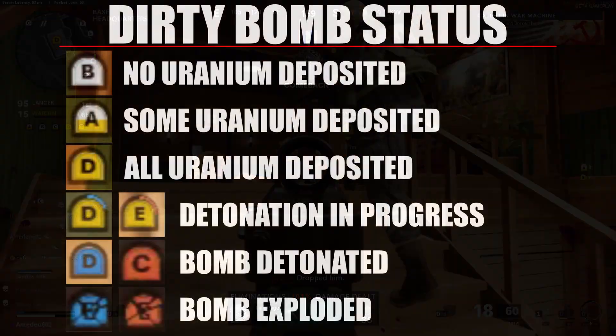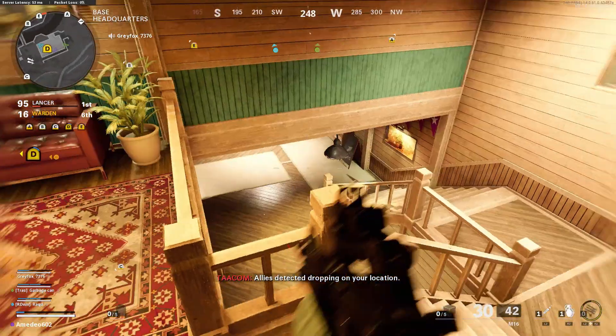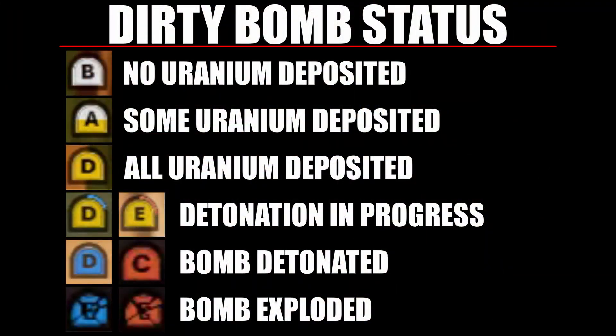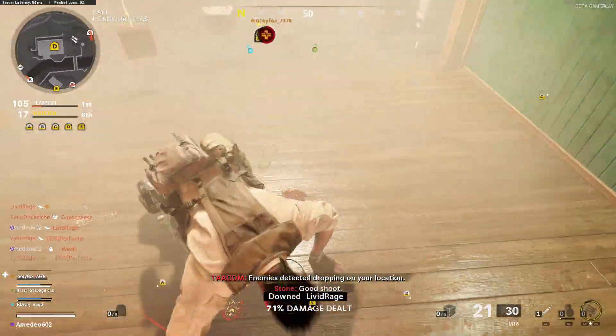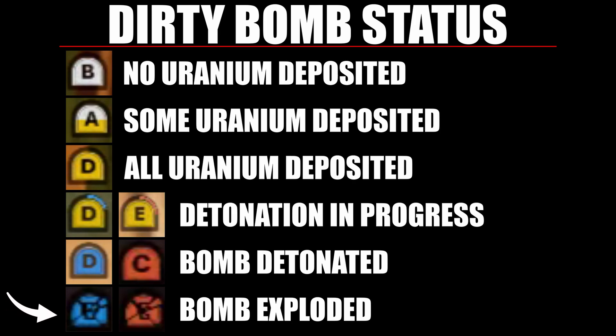The status of the bombs is color-coded. If any part of the icon is white, that bomb is currently unarmed and needs more uranium deposited into it. If the entire icon is yellow without any border, that bomb is armed and ready to be detonated. If the icon is yellow with a partial red or blue border, a team is currently detonating the bomb — blue means it's your team, red means it's an enemy team. Once the bomb has been detonated, the icon turns either solid red or blue depending on who detonated it. After detonation, you have about 15 seconds before it explodes, and then the icon changes to a cracked appearance to indicate the target has been destroyed.